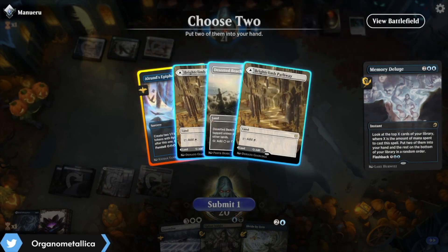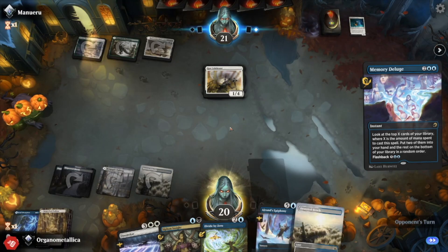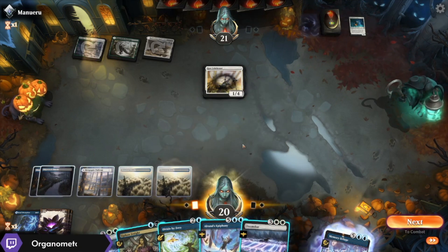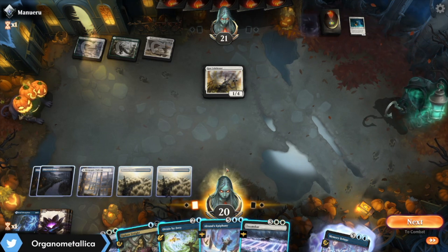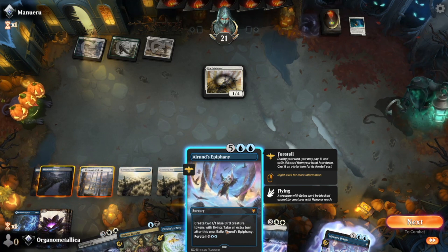Alrund's Epiphany — I don't need another black source, I wouldn't mind another white source. Let's go with the Deserted Beach. This feels great. And another Doomscar is going to make this even better. So I'm going to play Deserted Beach. If we manage to rip another land off the top, having Alrund's Epiphany available to us might actually be pretty good.